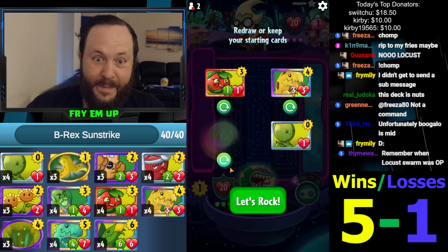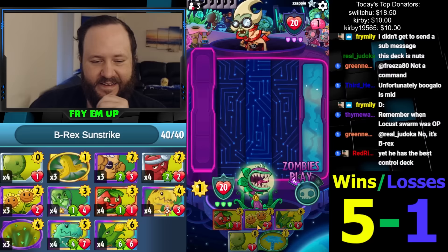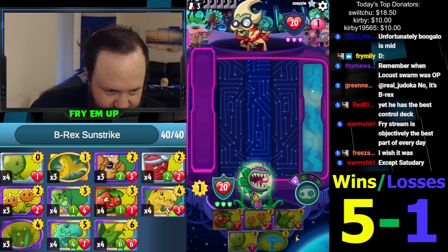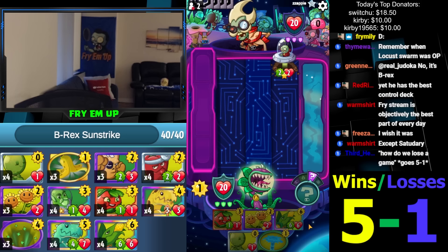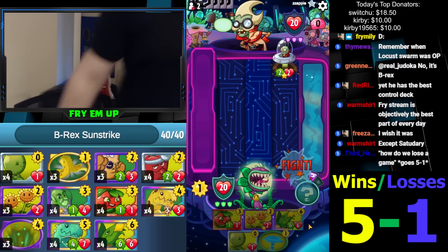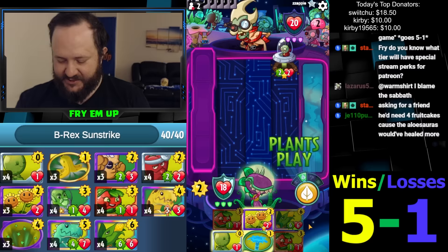We need more Sunstrike B-Rex though. This isn't actually a good card against Brainstorm — I'm just going to look for Black IP. This is also a bad card because he has so many summonings and Beam Me Ups and stuff. The Fry Stream is the best part of every day, objectively — yes, that's an objective fact. The Fry Stream is sponsored by Tums — no, it's not. I'm just Jewish, I have an acidic stomach. You guys know how this works — Jews just consume Tums, buy them by the hundreds.